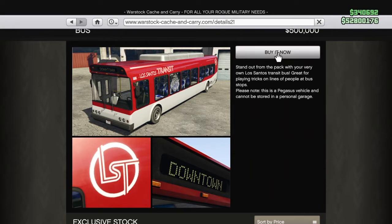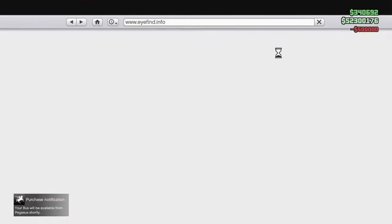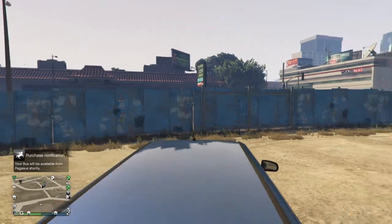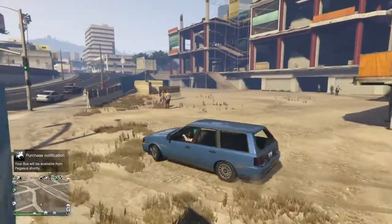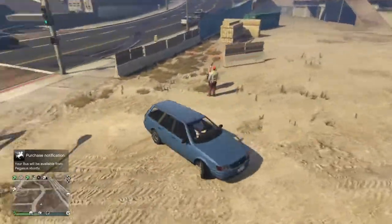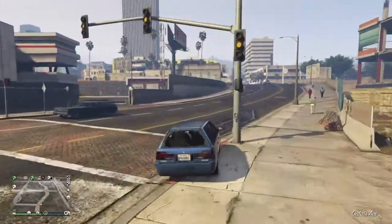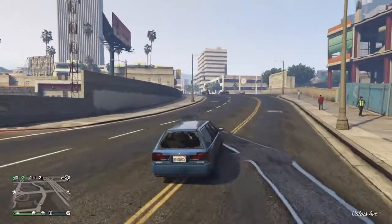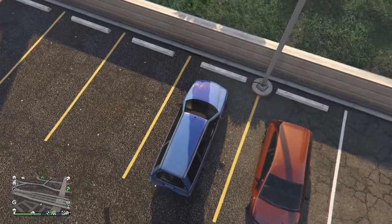What we're going to do now is just buy it. Do know it's a Pegasus vehicle, so you can already order it from Pegasus. The bus can't really fit in a garage. All we have to do now is wait for Pegasus to have the bus delivered and then we can go check it out.